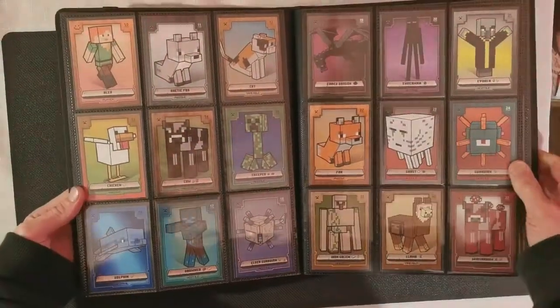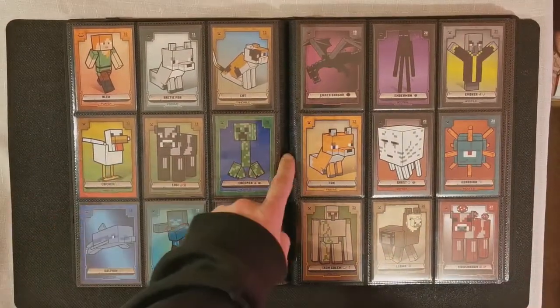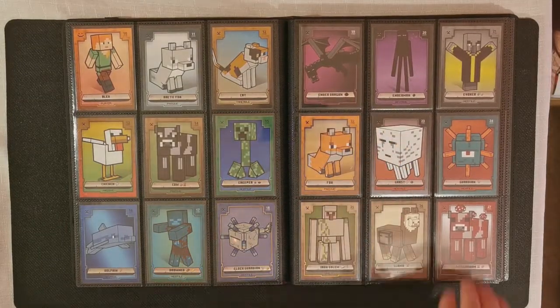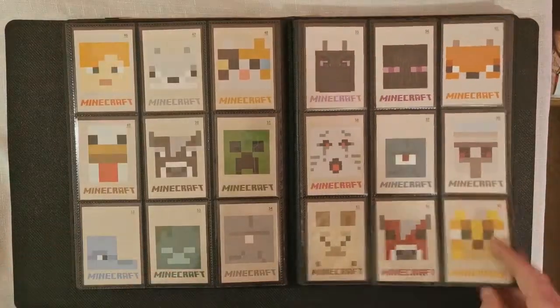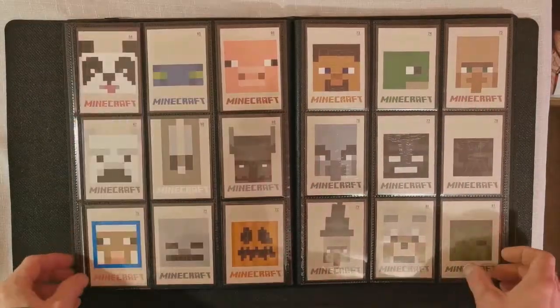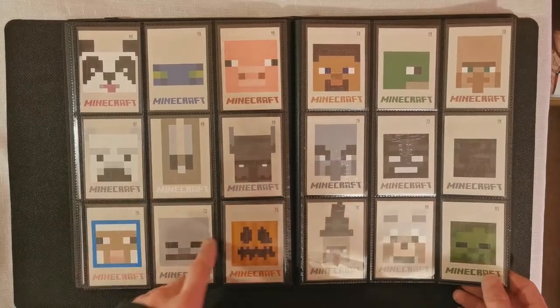There are tons of character cards. I really like the chicken and I really like the creeper — these two are my favorite cards out of the whole thing. I think it's 230 cards in total for the whole set, plus the five limited edition cards. These are all glow-in-the-dark, though I haven't got a way to show that off.